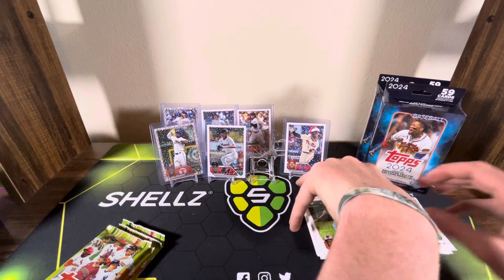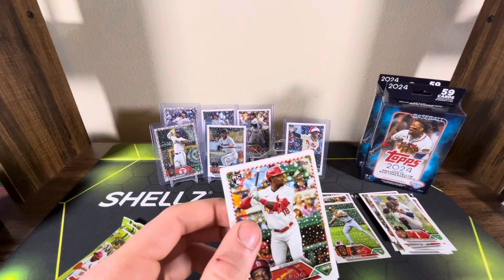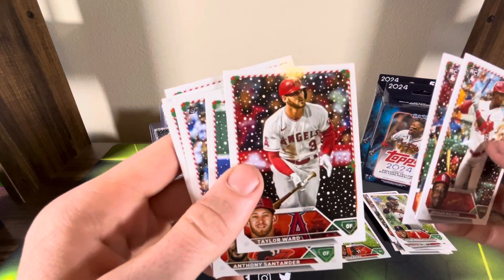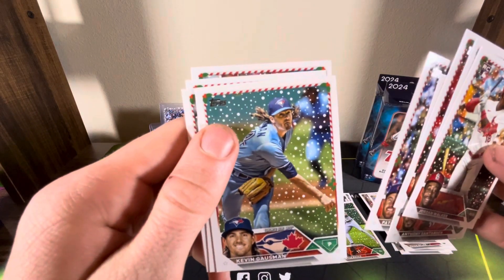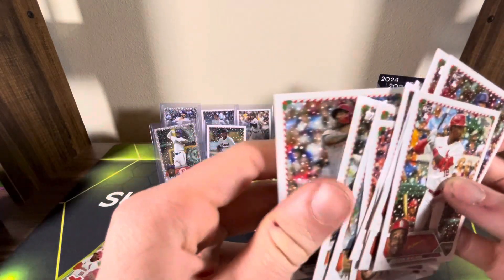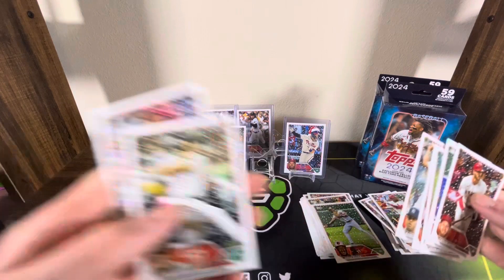That was a heck of a pack — that's how it rolls. Some packs are just way better than others. We're still looking for that relic card — we got the auto, but give it a pack or two, I'm sure it'll show up. This pack may not be good since the last one was good. Jordan Walker, Masataka Yoshida, Taylor Ward, Anthony Santander, Patrick Wisdom, Kevin Gausman, Josh Lowe, Randy Vasquez, Juan Soto, and Nick Castellanos. Not bad.